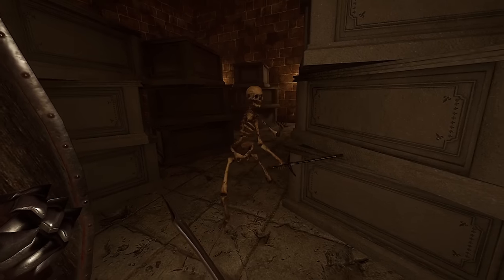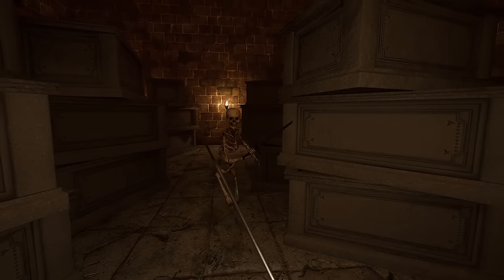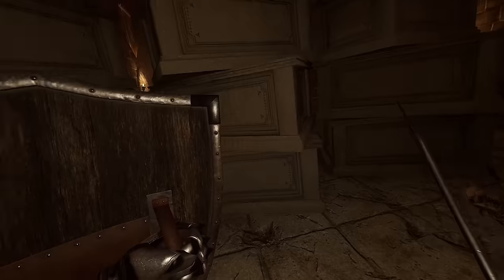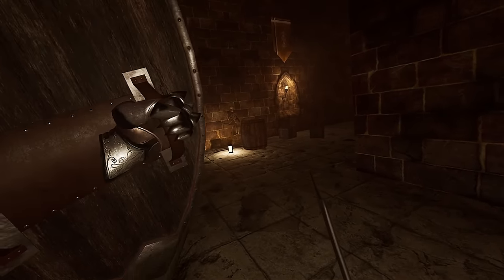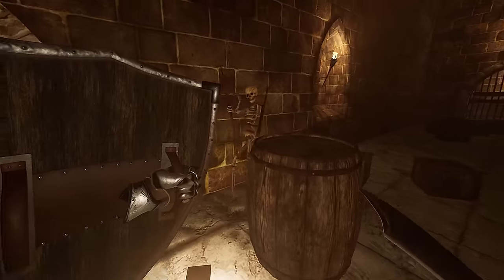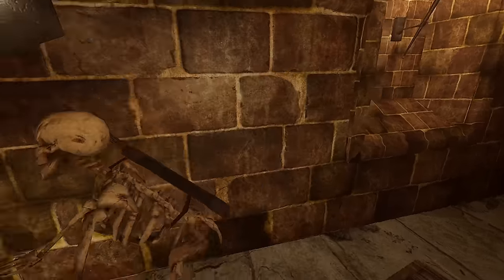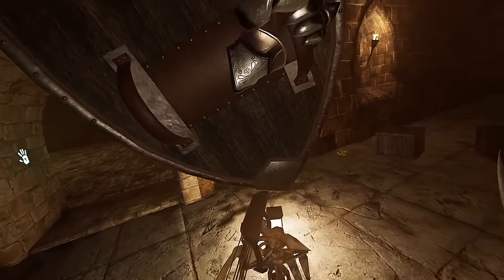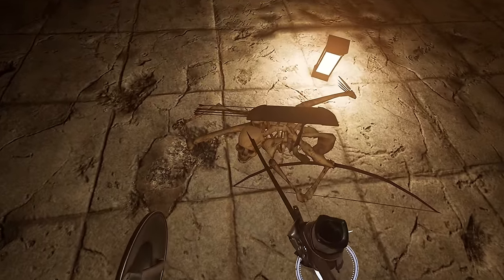I see you, skelly boy — he got caught on the wall. There's an archer there too. Thank god for our blunt attacks — this shield has been a lifesaver for a lot of these attacks. Let's hope he shoots the shield. Okay, he's going for another shot. Let's bash him and get out of here, skelly man. Let's see if we can actually decapitate him using this shield — oh, that would have been so sick.